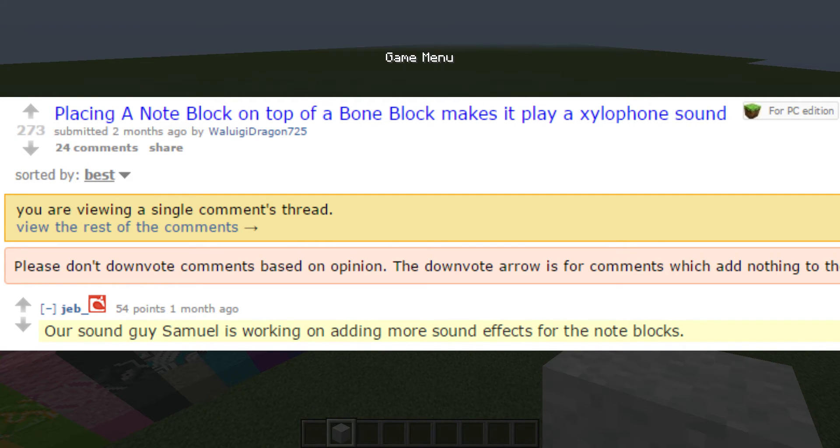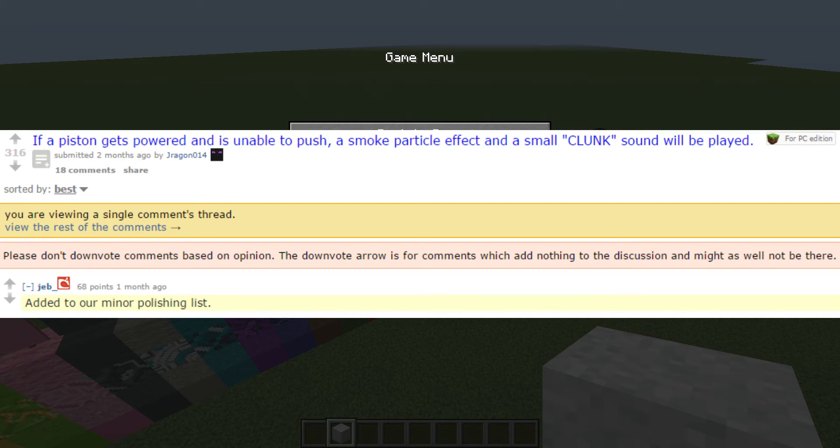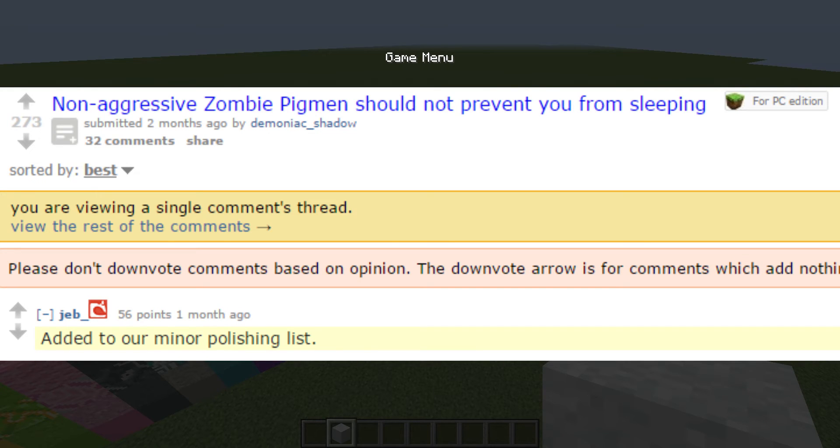So instead of the five sounds we have now, there would be more sounds, which is pretty cool. It'd be great to hear what note block creators can do with that. Also, if a piston gets powered and is unable to push — like obsidian or a chest — it will emit a smoke particle effect and play a small clunk sound. And non-aggressive zombie pigmen will no longer prevent the player from sleeping. Didn't know that was a thing, but apparently it is. Good that they're gonna fix that.